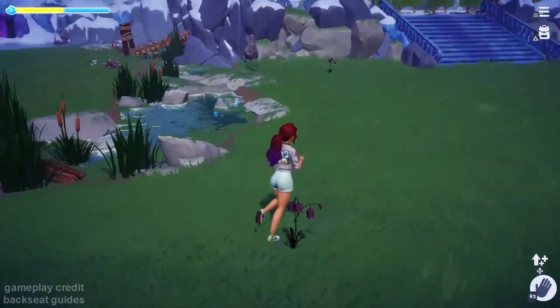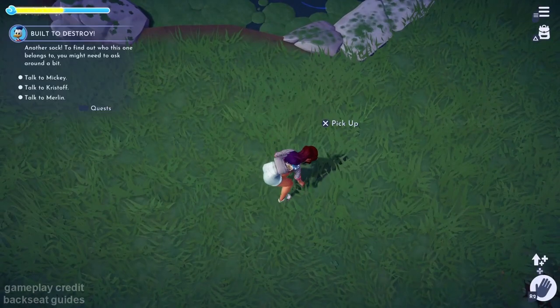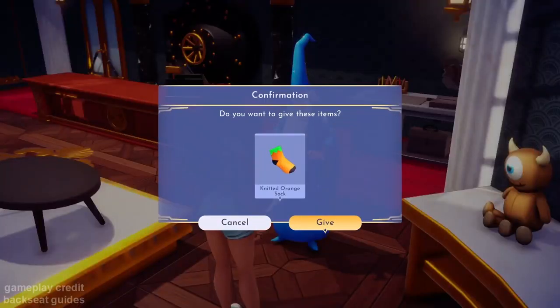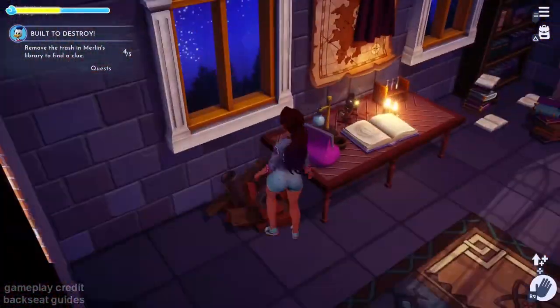Remember, if your socks are not in these exact locations, they should be around it and they could be out of order or in a random location. This sock is going to make us talk to Mickey, Kristoff, and Merlin. The sock always belongs to the last person, so now we're going to go to Merlin's library to search for the last clue.